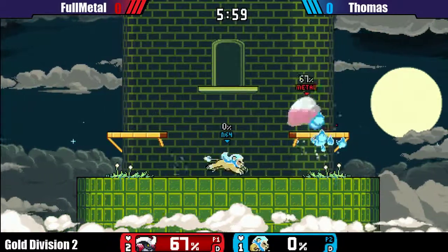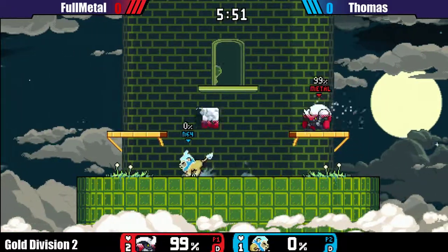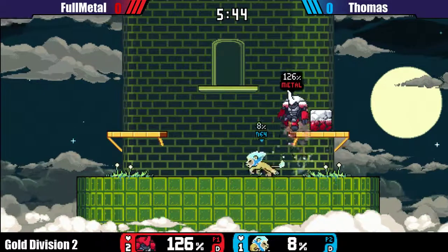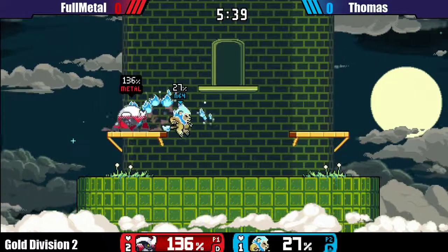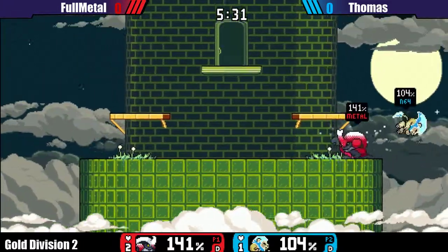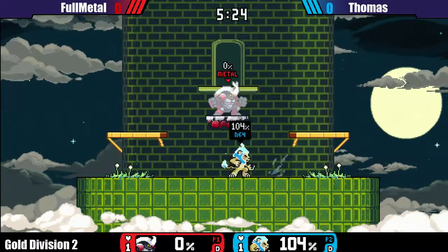Still having a good chance though. Yeah, if he gets in for a nice up-throw like he's having right now, he is actually close to closing out the stock. And correct — and getting the edgeguard very easily, thanks to the kill move for a straight-up kill right here. Nice combo by FullMetal. Can he finish it though? Almost — almost brings it back, shifting the momentum. All right, this is what Thomas needs.